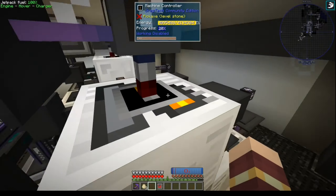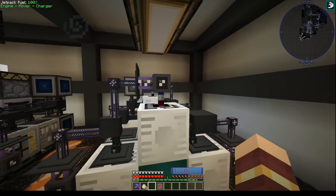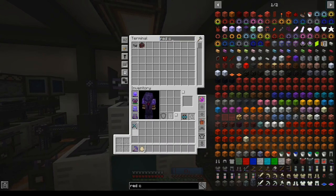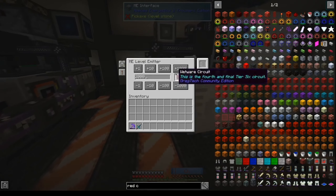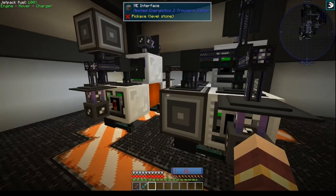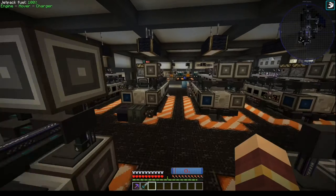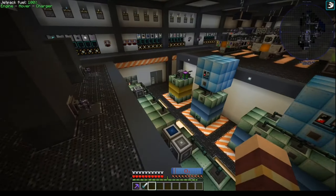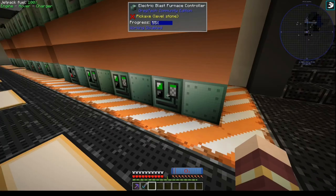I lost my resource pack — I had a resource pack that changed these to be reasonable and distinguishable. When I upgraded to the dev version I forgot to install it again. And then we have all our blast furnaces down here, starting from the very earliest one — this is probably the first one we made. It wasn't EV at the time.